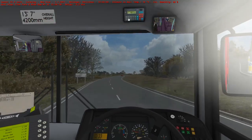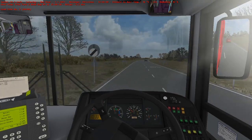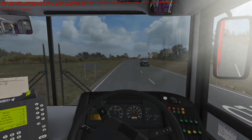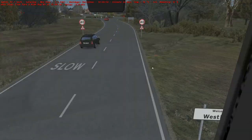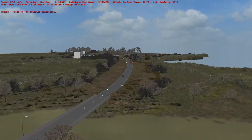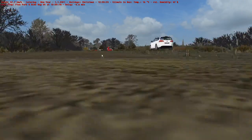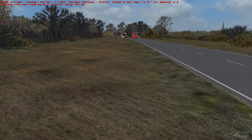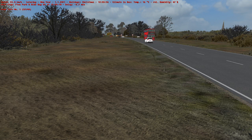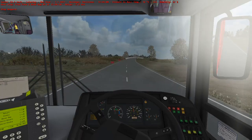The next stop is the park and ride. As you can see this is quite a short route but it's a really nice road. This would be a really nice place to take a bus spotting video or something — wouldn't it? Look how nice that is to take a video of. Ignore my bad driving.